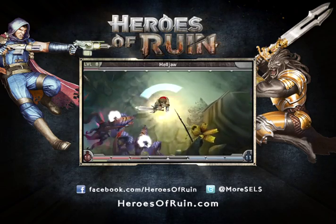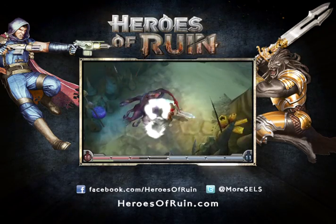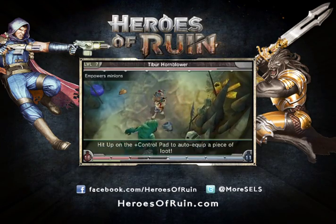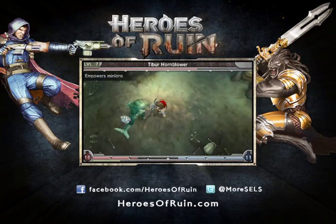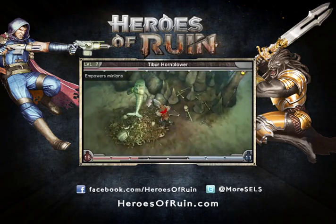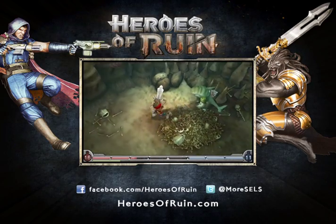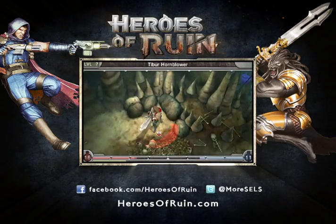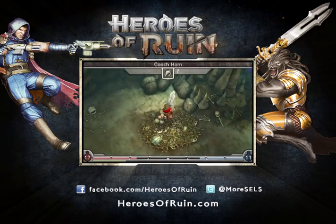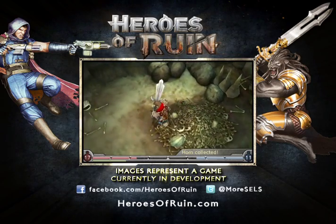You probably noticed there's a health potion right there. We've got health potions mapped to the left on the D-pad, energy to right — they're right there next to you and really easy to access whenever you need them. Just you and me now. I've got him stunned and now I can just wail on him with my sword. Almost got him — not so dangerous now without the Helljaws. So now that we've defeated the Hornblower, I'm going to grab the horn. Now that I've got the horn, we just need to track down the Leviathan and we can see about summoning him.